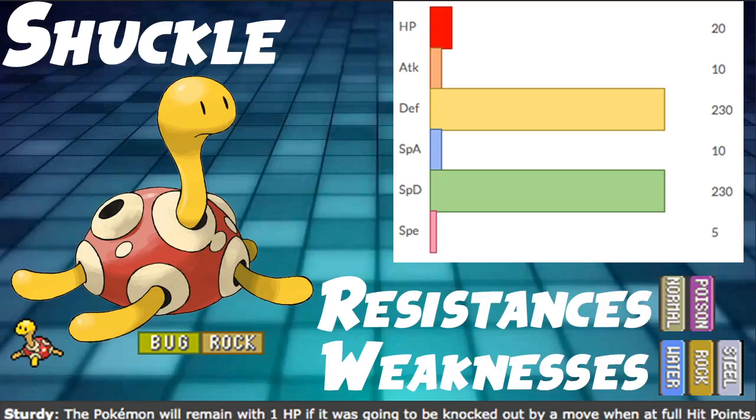Looking at its stats: HP is at 20, really low, but Defense and Special Defense are both at 230, which is absurd. There are multiple ways to play this Pokémon. You can Power Trick and be very offensive, or you can just chill — use Toxic, put out some Spikes and Stealth Rocks. Attack and Special Attack are both at 10, very pathetic, and Speed is at 5. But at Speed 5 it works well in Trick Room, and you can even invest enough to outspeed most Trick Room Pokémon.